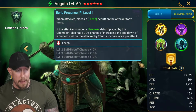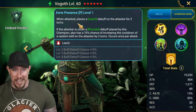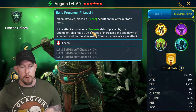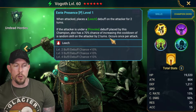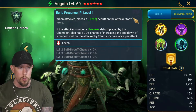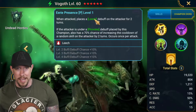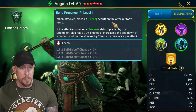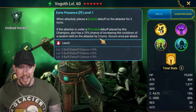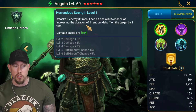On the second passive, Eerie Presence: when attacked, places a Leech on the attacker for two turns - that's a great little passive right out the gate. When the attacker is under a Provoke debuff placed by this champion, there's also a 100% chance when booked of increasing the cooldown of a random skill on the attacker by two turns, once per attack - again with no cooldown. A lot of people sleep on this second passive. That Leech makes for more heals, though he does need Accuracy to land it.